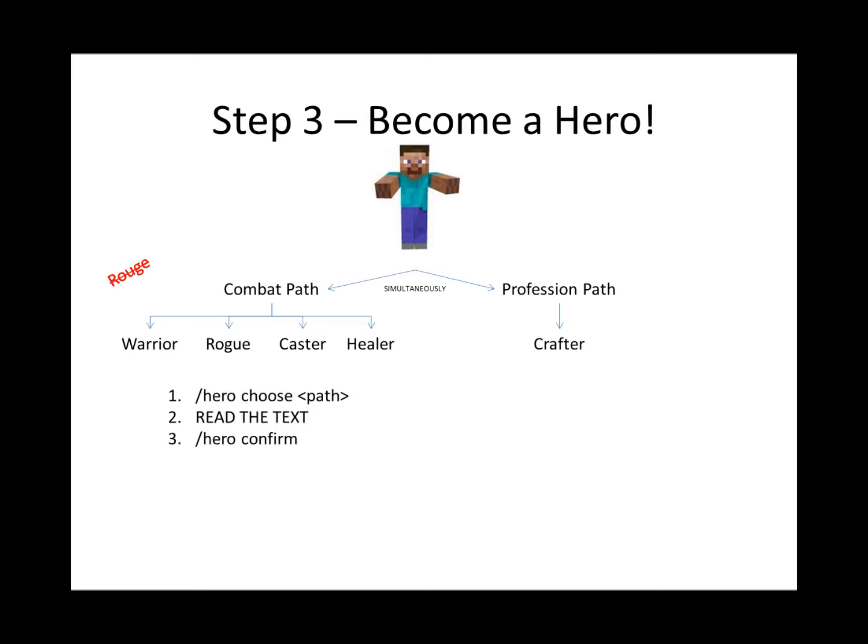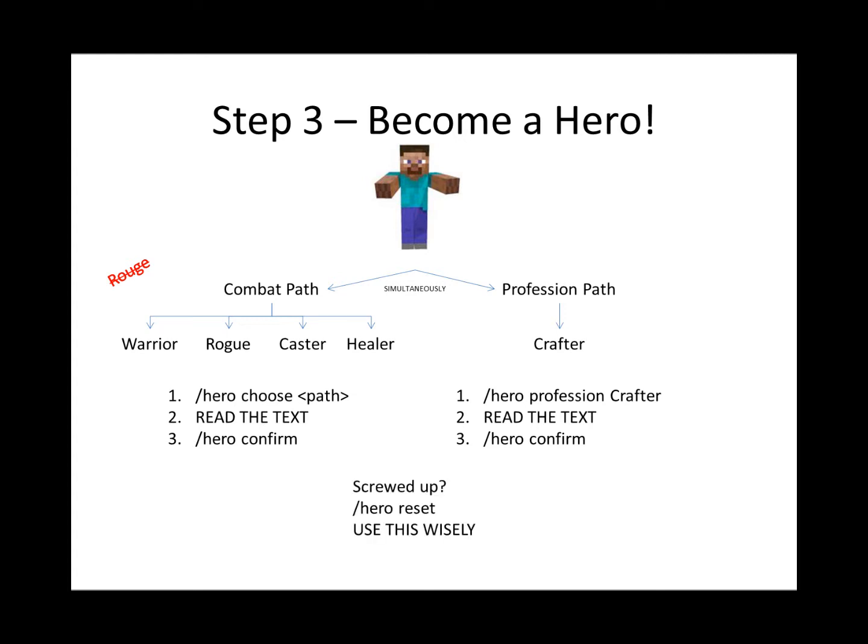Now, to choose your combat path, first type /hero choose and your path of choice. Read the text that shows up in your chat box. The Heroes plugin has a fairly useful help feature which will try to help you if it thinks you made a mistake, or give you more information about what you wrote. Read about your choice and then type /hero confirm. Same thing for the Profession Path, except you will choose /hero profession, then crafter, because crafter is your only option. Later in the game, once you've mastered these starter paths, you can choose a specialization, but don't worry about that for now. If you think you screwed up, you can use /hero reset to remove all of your path choices from both Combat and Profession Path — use this wisely because it not only resets your choice, it also removes all experience you've had for any of your paths.